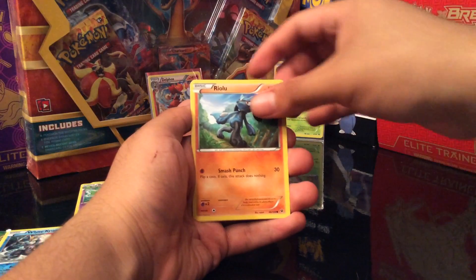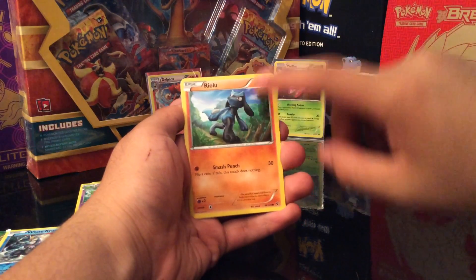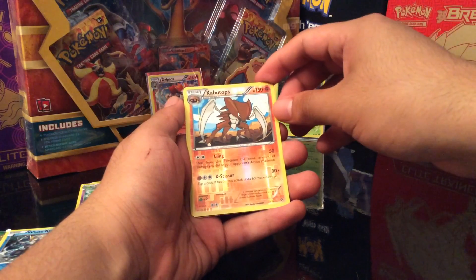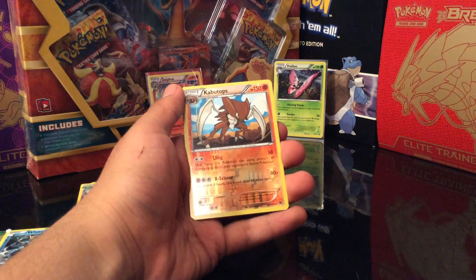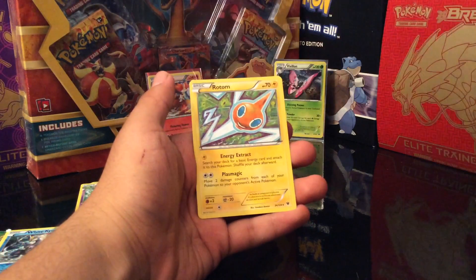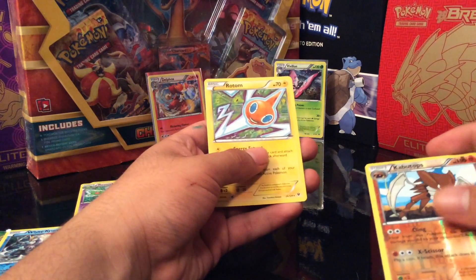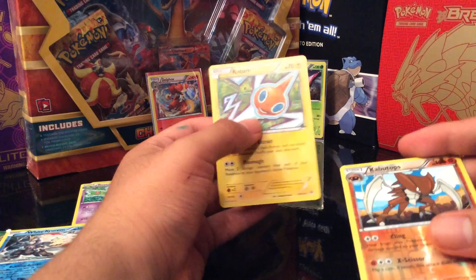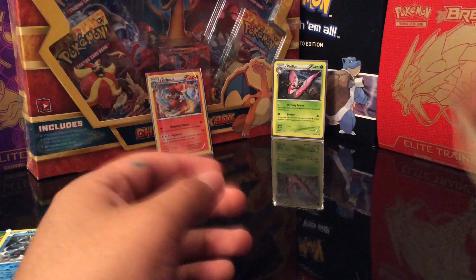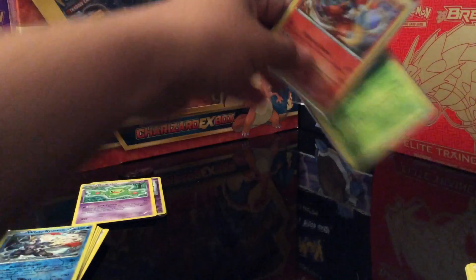Sorry about that. With Flickering Flames — 40 damage. Inferno Storm — 20 damage. Nice. So we'll be sleeving this up right now. A Holo. Come on, can we get an EX or one of the Secret Rares in the next pack? That'll be nice.